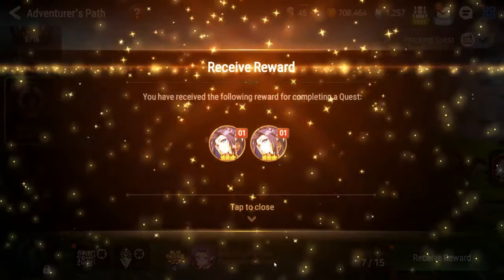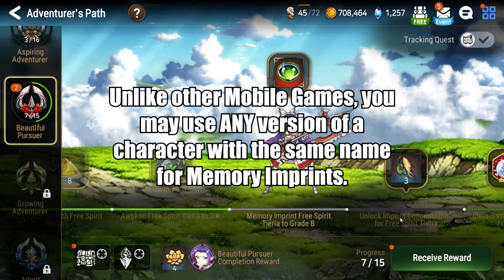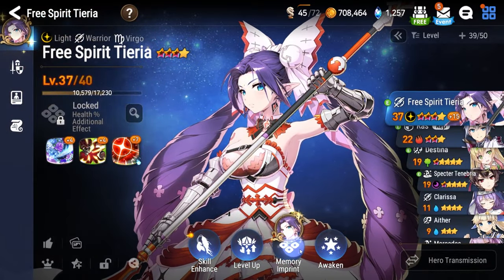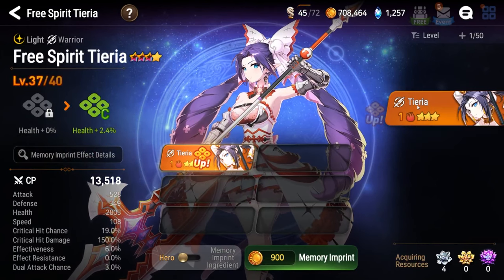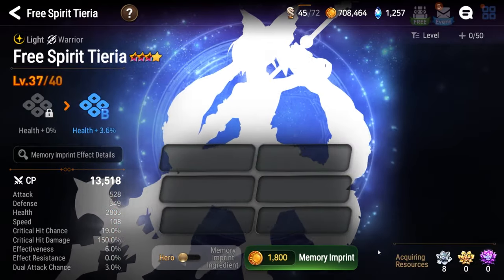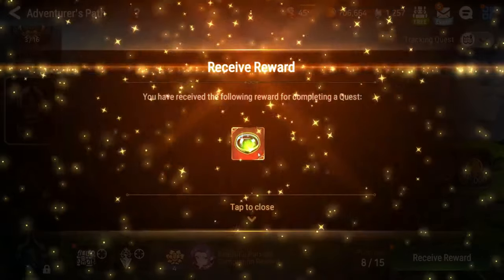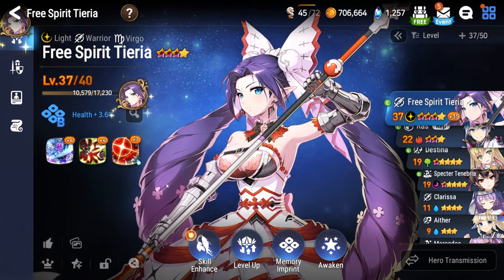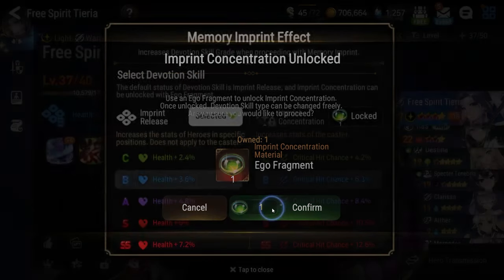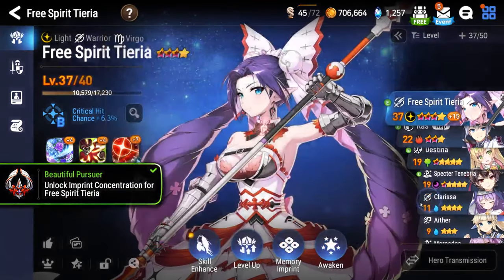Beautiful Pursuer also teaches you the memory imprint system. This is essentially how E7 handles duplicate heroes you obtain from summons. When you acquire a duplicate hero, simply go over to Memory Imprint and feed the duplicate to your original to get access to their imprint release — a passive skill that gives bonus stats to other members in your party. By using the item Ego Fragment obtained from the game's shops, you can also unlock their imprint concentration, which gives the hero access to bonus stats. Releases are for the party; concentration is only for one hero.